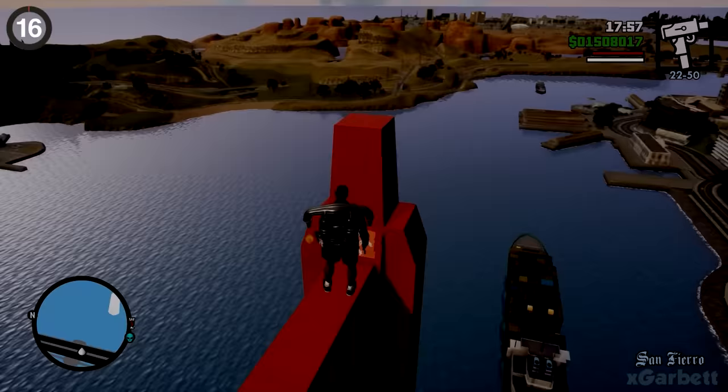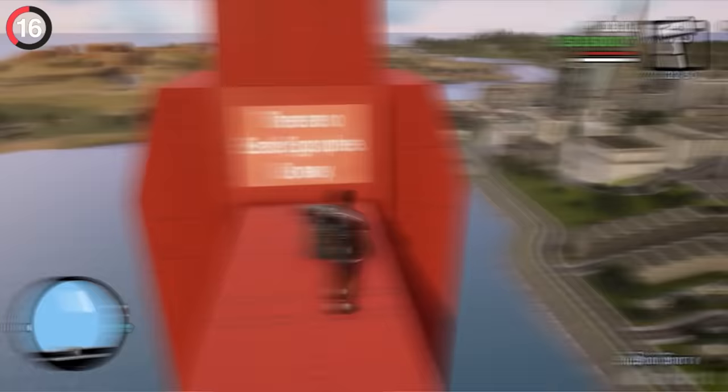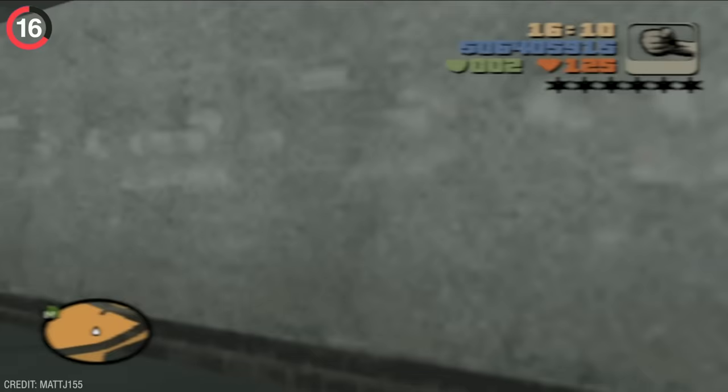I love when easter eggs break the fourth wall, and GTA is no stranger to doing that. When players found a way to parkour out of the map of GTA 3, they were met with a secret message letting them know: 'You weren't supposed to be able to get here.'